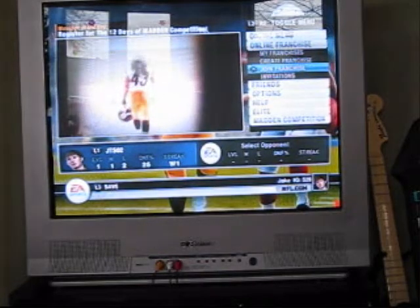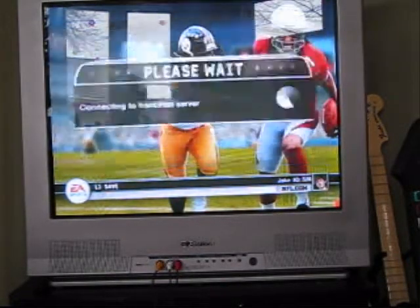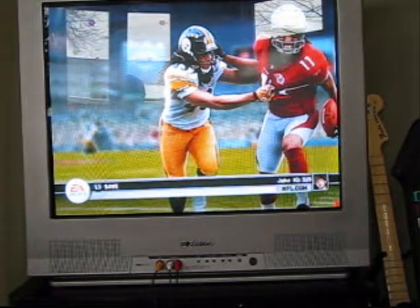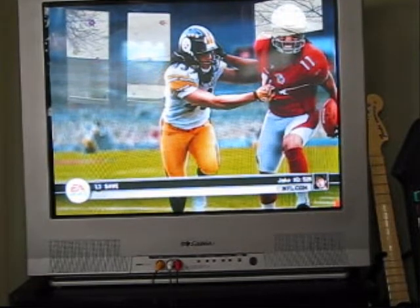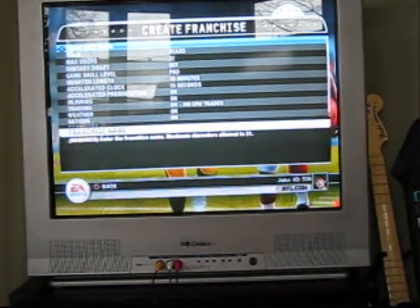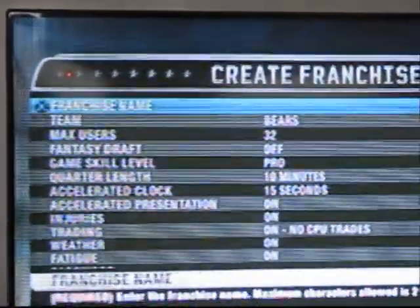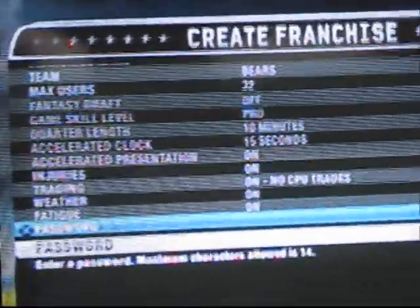You can come over here to 'My Franchises' — I just set it up so I don't have any yet. You can also 'Create a Franchise.' Zooming in so you can see: you've got your franchise name, team, max users, fantasy draft, game skill level, quarter length, accelerated clock, accelerated presentation, injuries, trading, fatigue, weather, and password — all the good stuff you'd need.